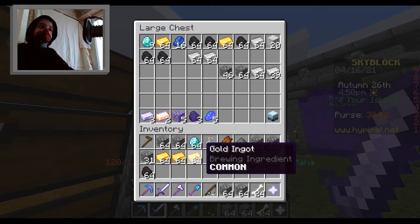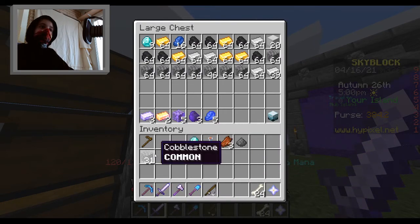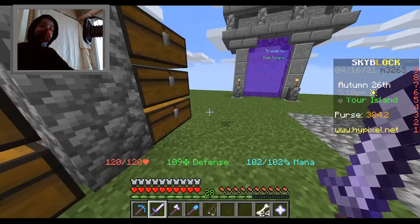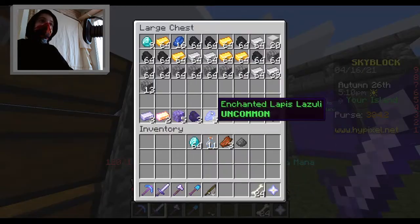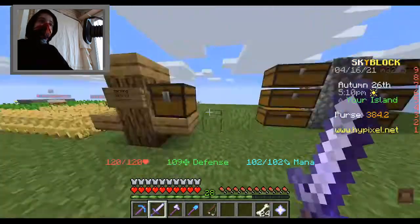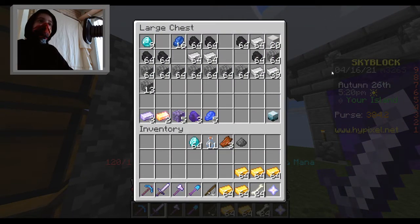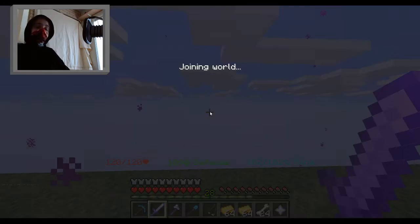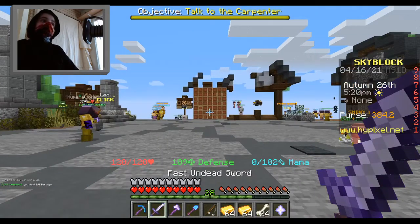I'm going to put these all in the chest. I'm going to need some cobble. I could sell some of this stuff so I could buy stuff from — what's his name — the builder. So I could start work on the castle. Let me go ahead and do that.